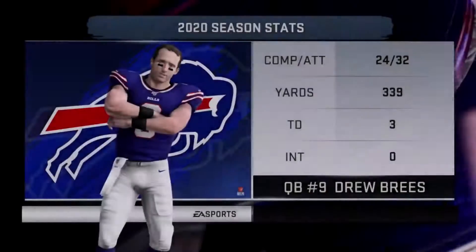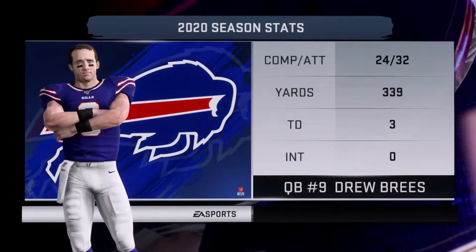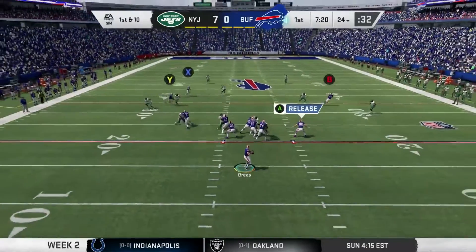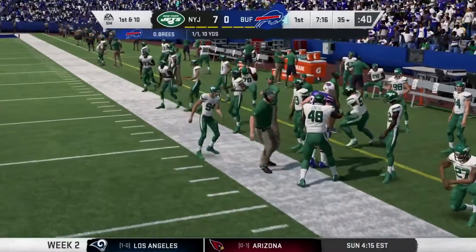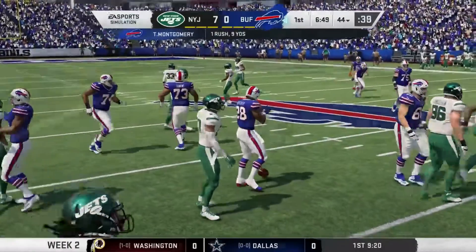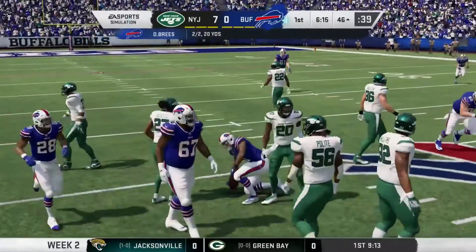Out will come Drew Brees to try to match Sam Darnold — Darnold had three touchdowns, 339 yards, 24 of 32. It's gonna be a big one here for Brees, his first division game as a Buffalo Bill. We start with play action — he has time, finds his man. Jenkins fell back into coverage. Here's a run by Ty Montgomery on the left side for nine, then dropping back, Brees with a quick throw over the middle to Zay Jones, breaking a tackle and fighting for a couple more yards — first down.